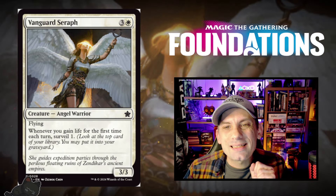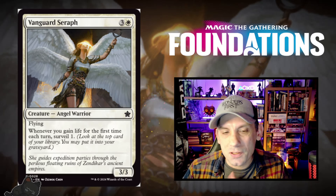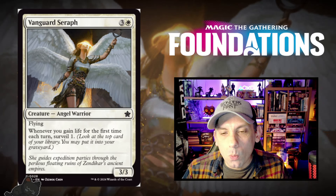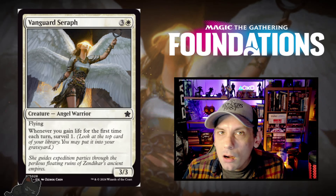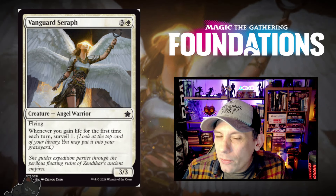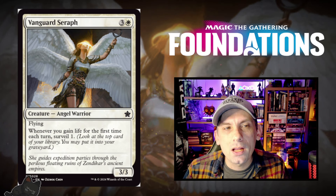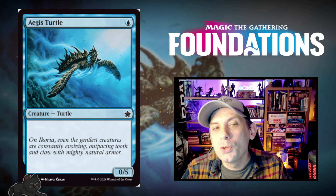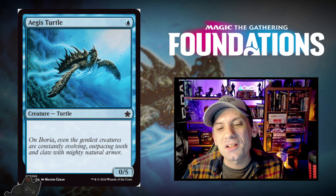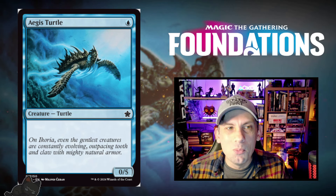Vanguard Seraph — one white and three for a 3/3 flying angel warrior. Whenever you gain life for the first time each turn, surveil one. Nice filler at the four-mana slot for life gain decks, but a 3/3 flyer for four is decent in limited anyway. Next up, we're on to blue cards, starting with Aegis Turtle — one blue mana for a 0/5 turtle. That's it. Cowabunga. Moving on.